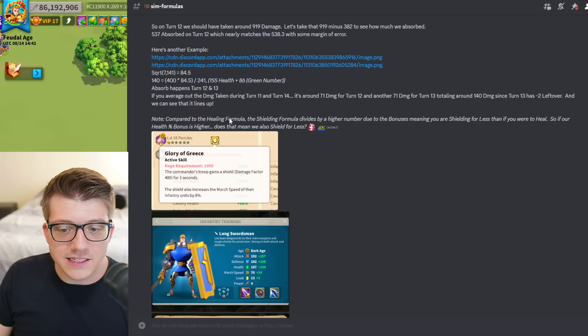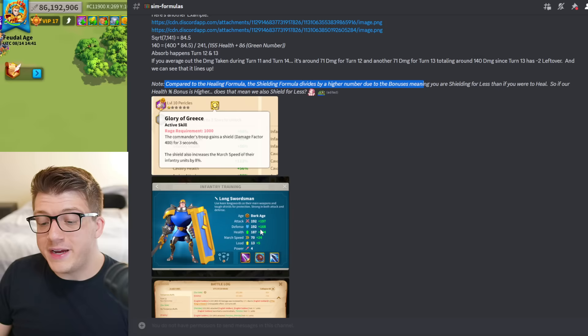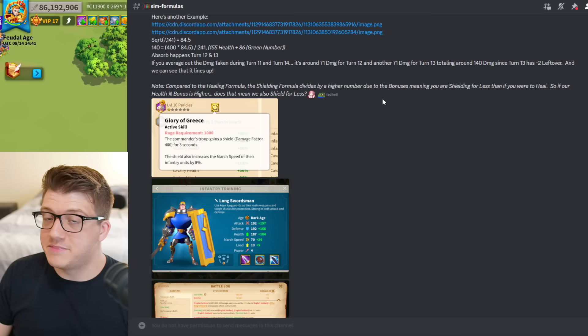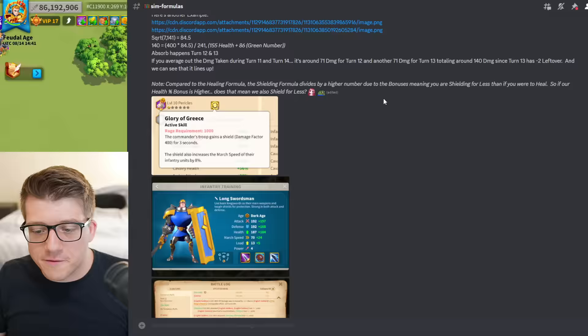Specko notes that compared to the healing formula, the shielding formula divides by a higher number due to the green bonus stats in the denominator, resulting in a smaller shield value than an equivalent heal. Interestingly, if your health percent bonus is higher, your shields will actually be less effective than if you had healed instead — which is a bit odd but technically accurate according to the formula.